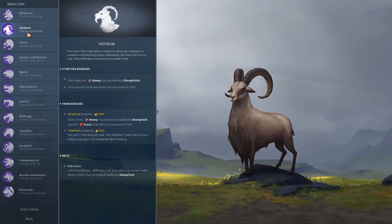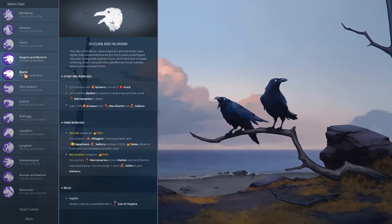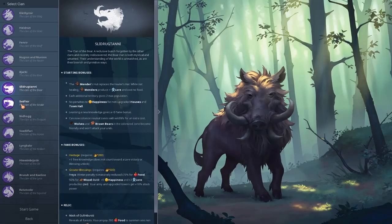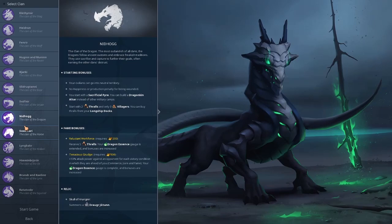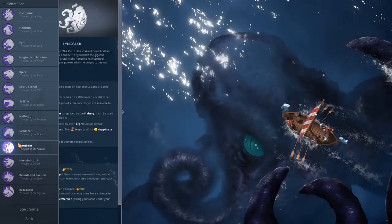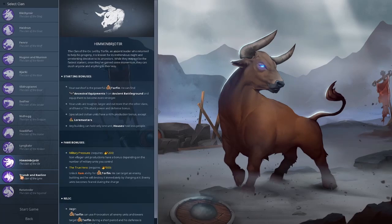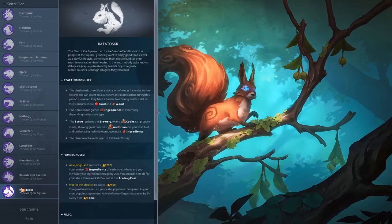Arguably, the biggest draw to the game is the 13 individual clans you can play. Each clan has a certain style and usually a unique gameplay mechanic. Each clan is also tied to Norse mythology — famous animals like Fenrir the Great Wolf, or Huguen and Munen the Ravens, the Eyes of Odin. The clan you choose will have their own set of strengths and weaknesses, such as the Squirrel Clan which can provide food buffs for everyone, or the Ox Clan that has a powerful warchief and stronger clan members. I recommend trying a few clans out and researching their strengths and weaknesses.